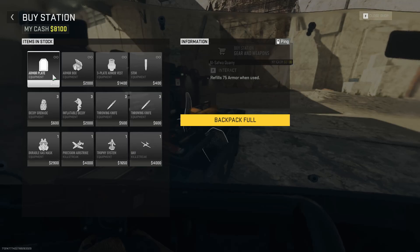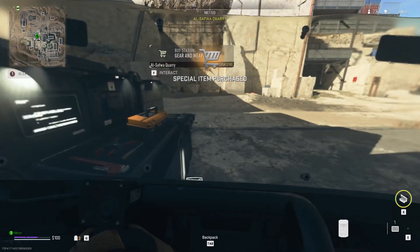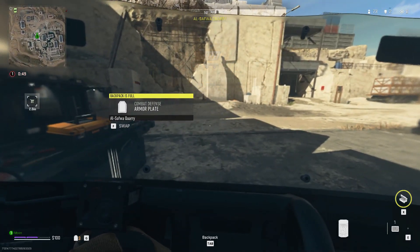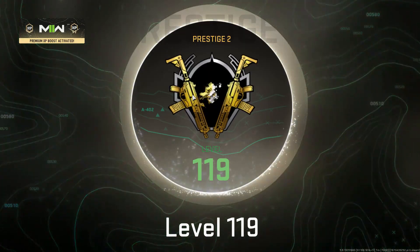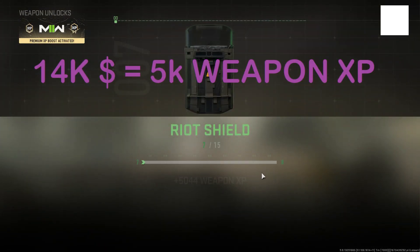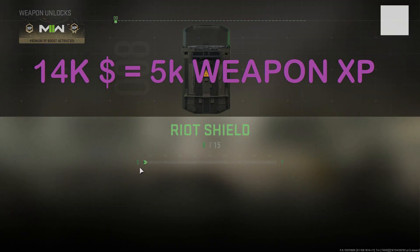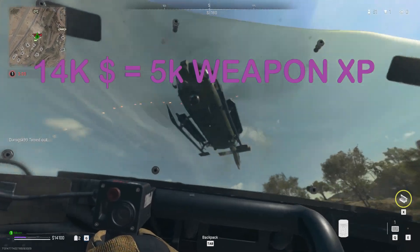Now we go to the nearest shop and spam buying armor plates by pressing Space if you are on PC. So right now we spend 14k for XP — I only did that contract and bought armor plates. As you can see, I got around 5k weapon XP, which is like three levels.